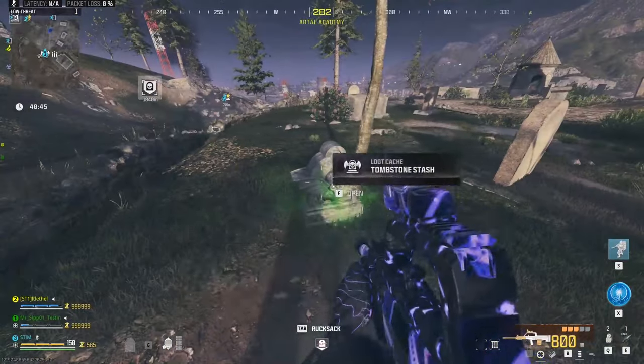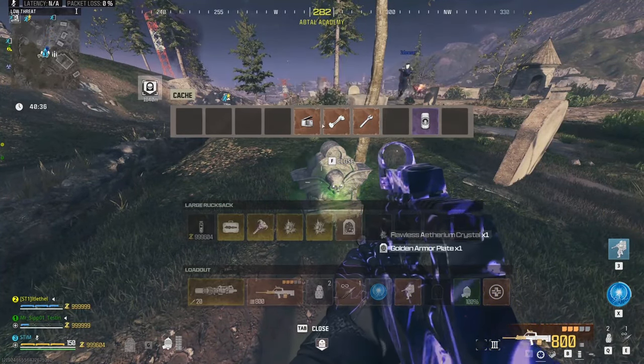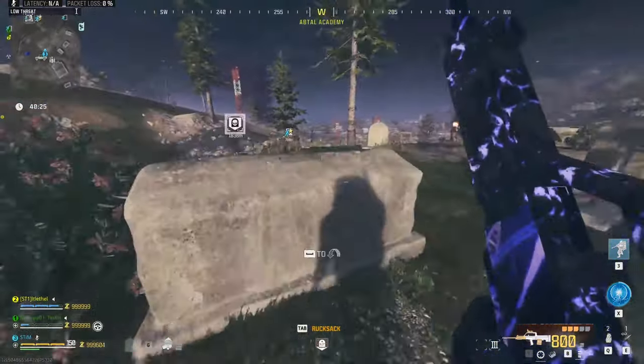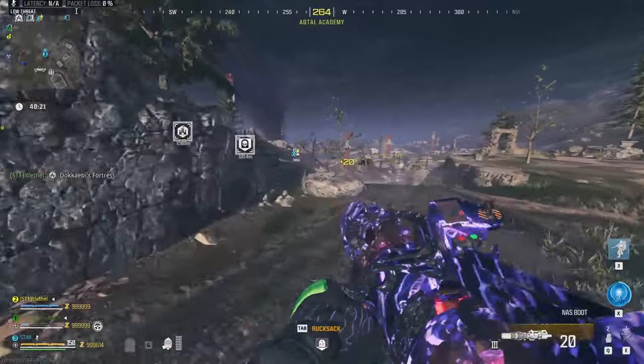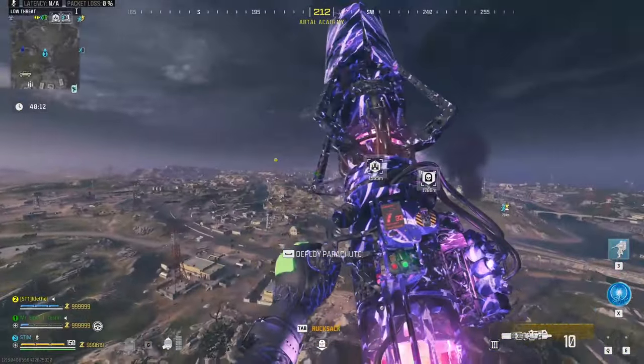First, you're going to load into a game, drink the tombstone perk, and then get to your tombstone. You're going to take everything out of it so that it crumbles. You'll need only 2 things to make this glitch work: a tombstone soda or 2000 essence to find and drink a tombstone, and another 1000 essence for one squad member to activate the teleport portal.